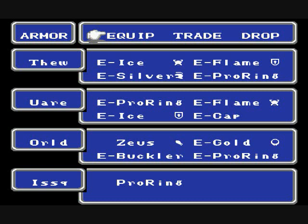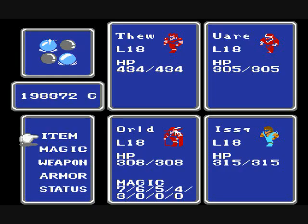I gave everybody the pro ring just to take advantage of the immunity to instant death. There are some exceptions — like some instant death effects that are considered poison. I'll try to point them out if I remember, but other than that you'll just have to trial and error. They're not very common, so don't worry about it.